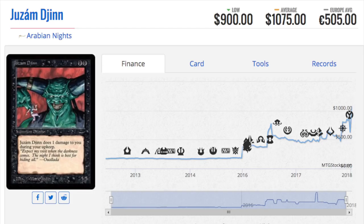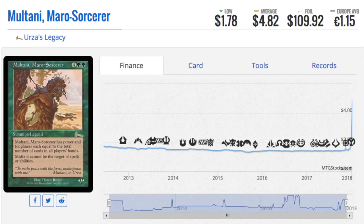For four mana you can get Jace, the Mind Sculptor in Legacy. In Modern, you used to be able to combo off with Splinter Twin. Someone leave me in the comments the strongest card at four mana in Modern, and the strongest card at four mana in Standard — I feel like it's got to be one of those dinosaurs with very high power and toughness.